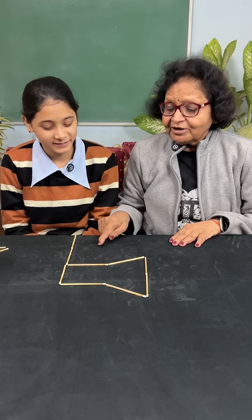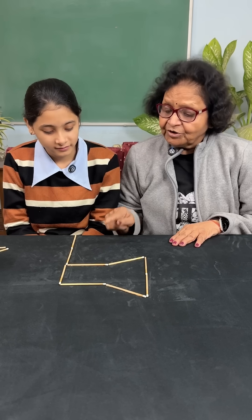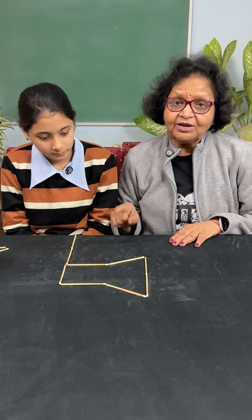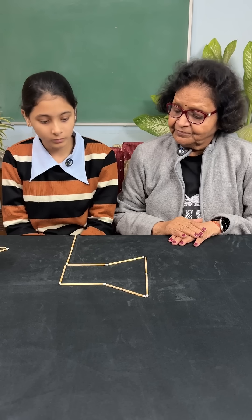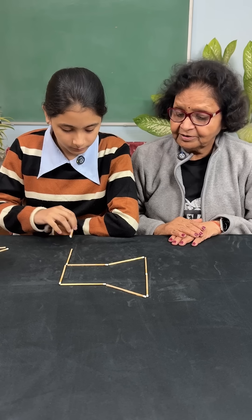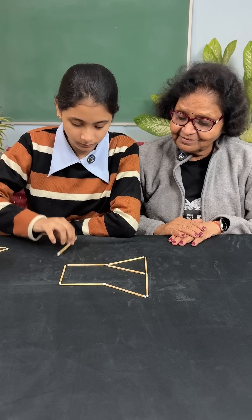Today's challenge: what is this? This looks like an axe, right? What you have to do is move four matchsticks so that you get three equal triangles. You have to move four — pretty smart!